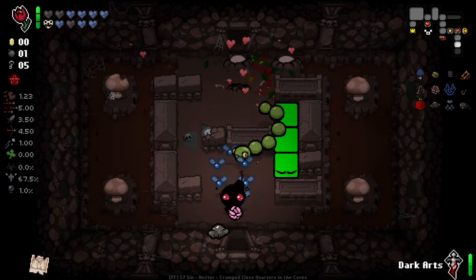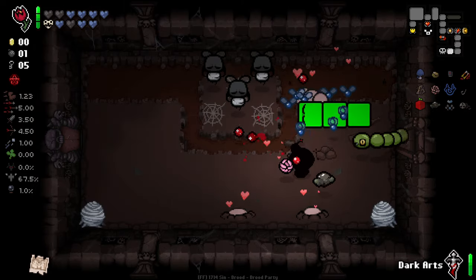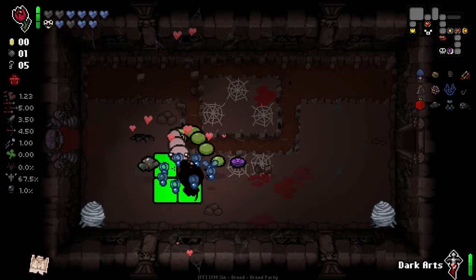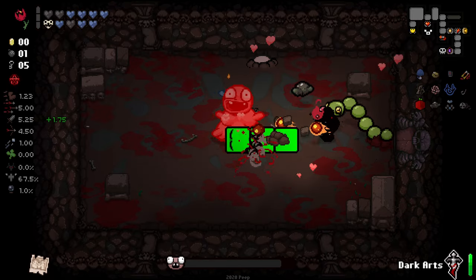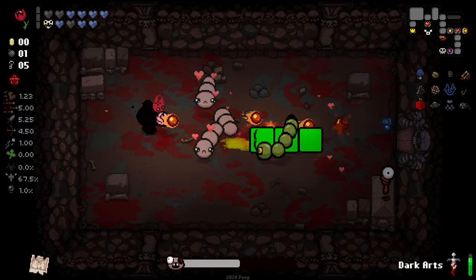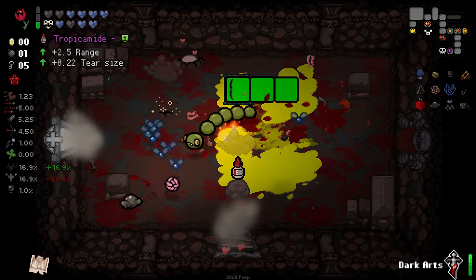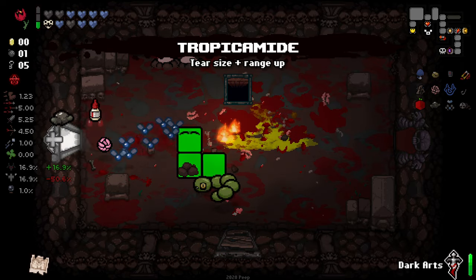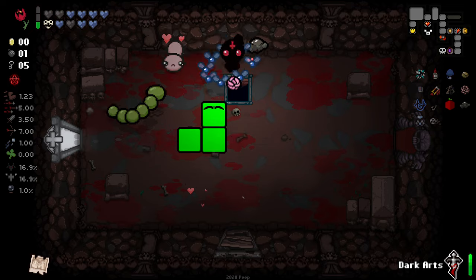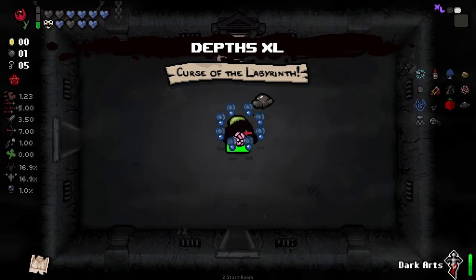We've got plenty to work with right now health-wise, so a small hit's not going to hurt us too much. He literally dodged my Dark Arts perfectly there. This is such a strange run — I am like the snake charmer right now. Angel deal here, finally! And it's Holy Light as well. I absolutely adore Holy Light as an item — it's one of my favourite tier effects, simply because it's cool and I don't get it very often.